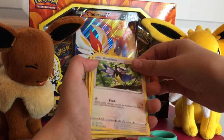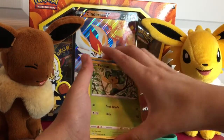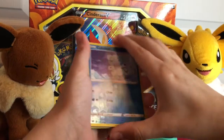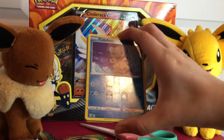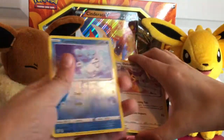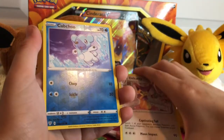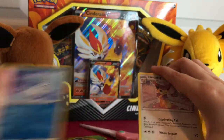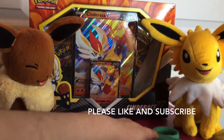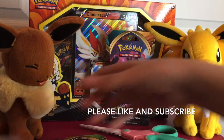A Rookidee, a Wishiwashi, a Pansage — and we got a Chubchoo reverse holographic! You guys, this looks great. And we got a Delcatty — but look at this Chubchoo reverse holo, that's a really good grab right there, and it looks like it's a water type. It's great! Well, we got our first pack open, so that's really, really good — a great pull right there.